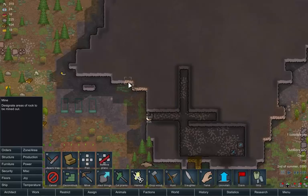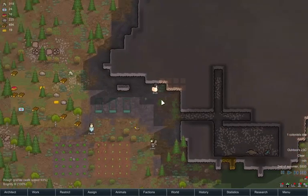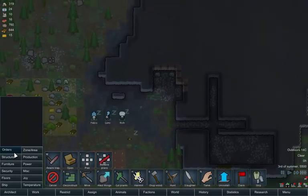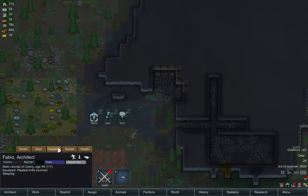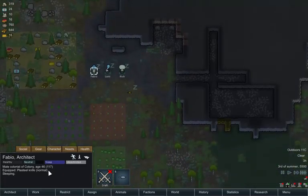Why is there a warg just wandering inside the base? As long as they don't kill anyone. I need to collect this compacted steel, which will get us more materials. But let's build some buildings.